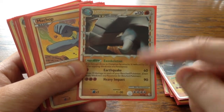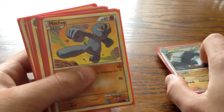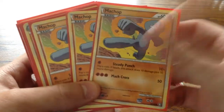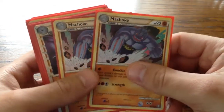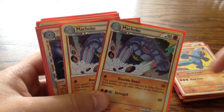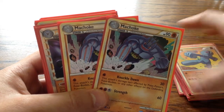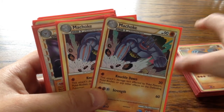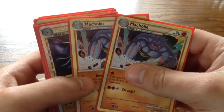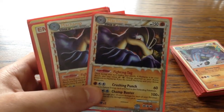So with Donphan I can spread the damage on my benched Pokémon. Then I have three Machop and two Machoke. But I think I should tech three of these because in HeartGold up to Call of Legends there is no Rare Candy, so I can't evolve straight from Machop to Machamp. And I have two Machamp and two Machamp Primes for late game.